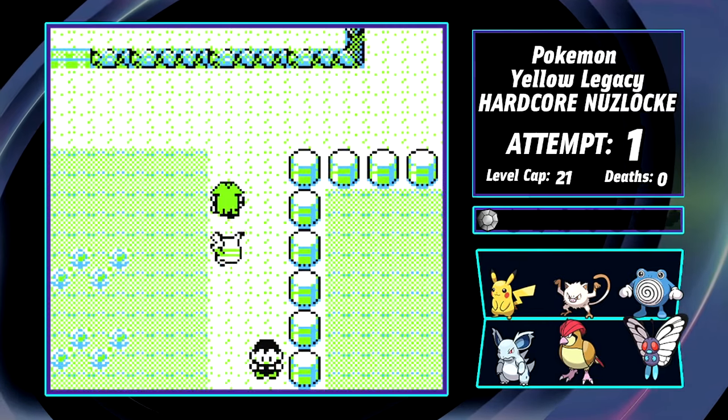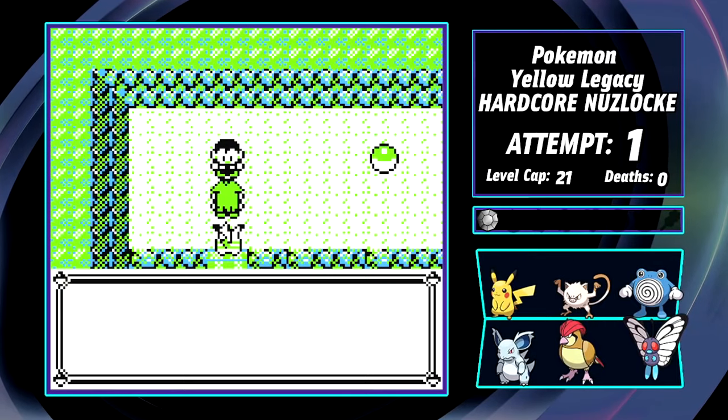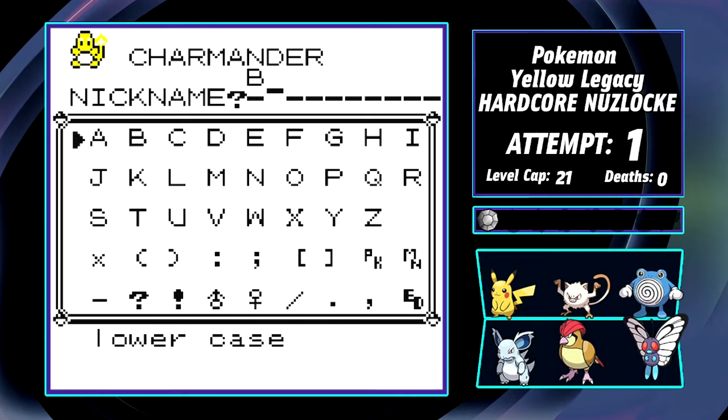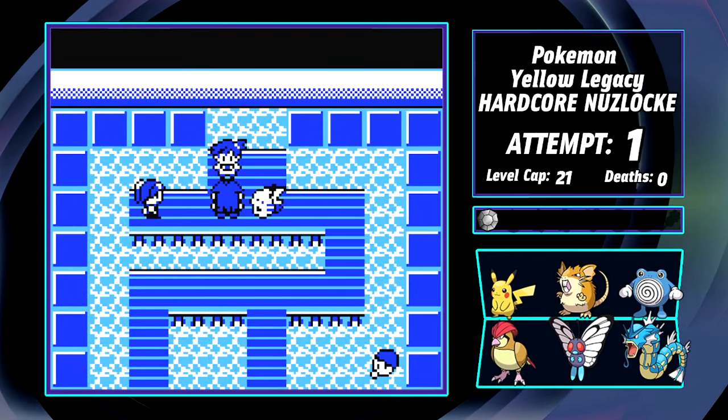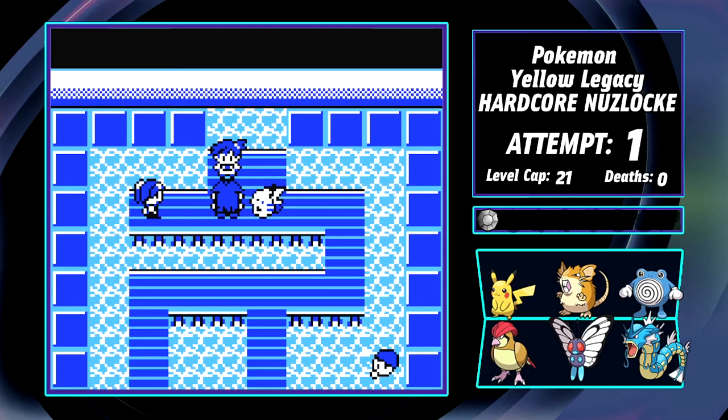We tough it out through Nugget Bridge, and at the end of it, a trainer who's bullying their own Charmander offers them up to me. Pokemon Badge — you're safer here. But he's definitely not safe against Misty, who has more of an anime-based team in this game, and is all the better for it.